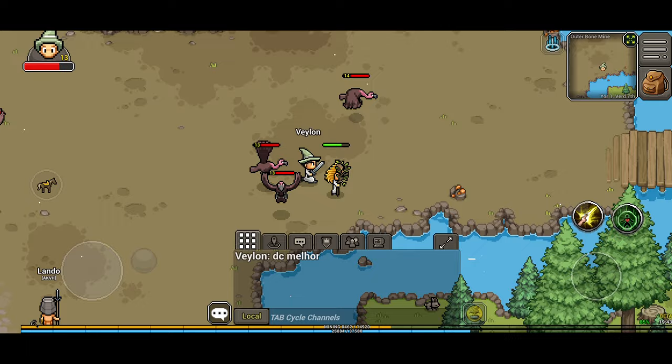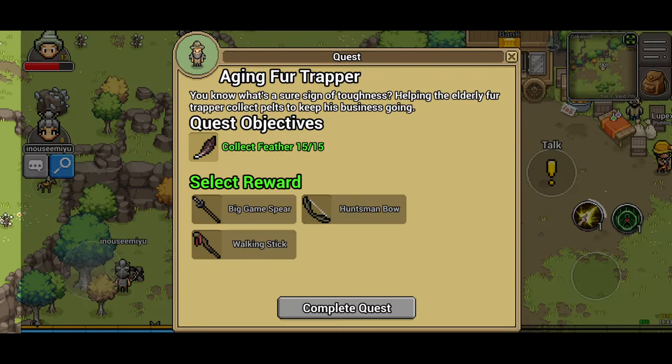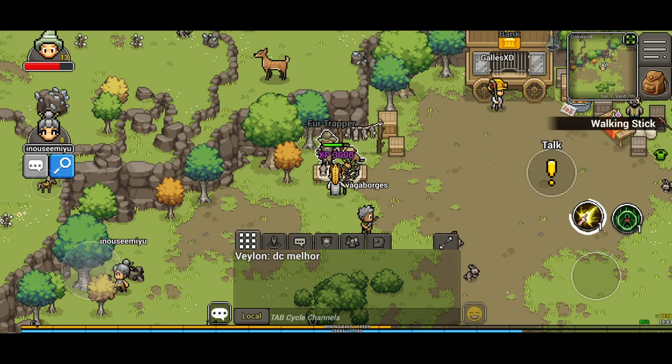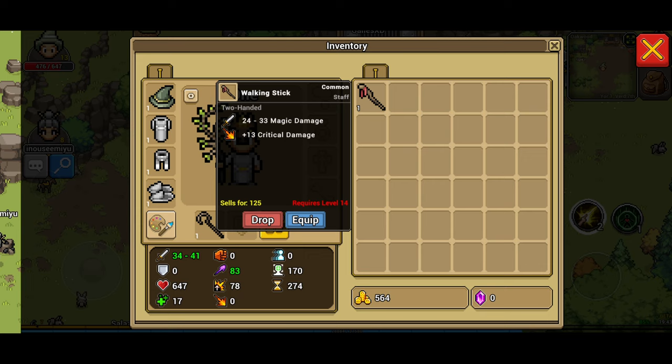We've got to teleport back and talk to the fur trapper. For this one I'm going to pick the walking stick — I don't know what any of these do but let's go for it. 3000 XP, that's not bad, and 24 to 33 magic damage.